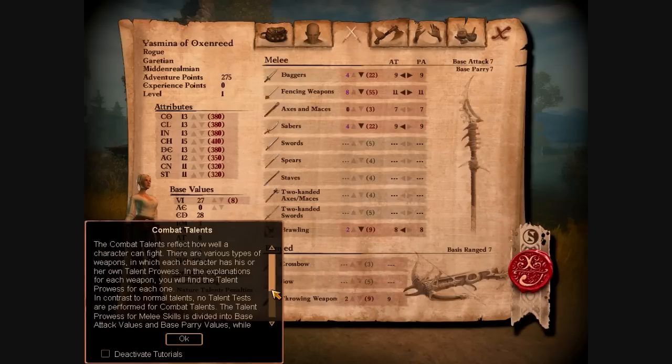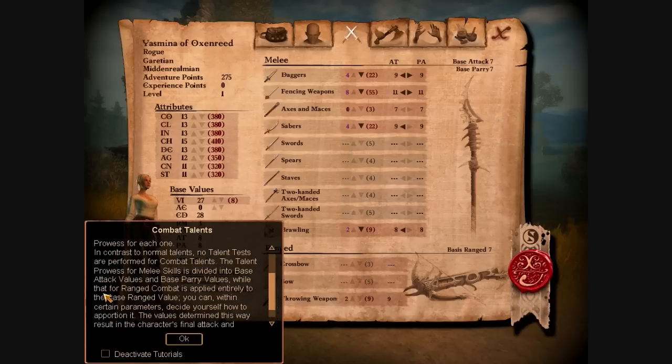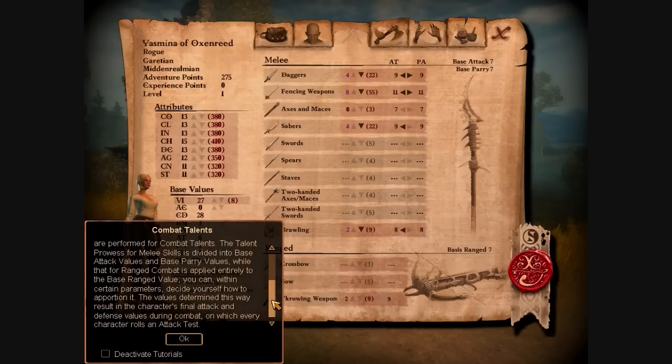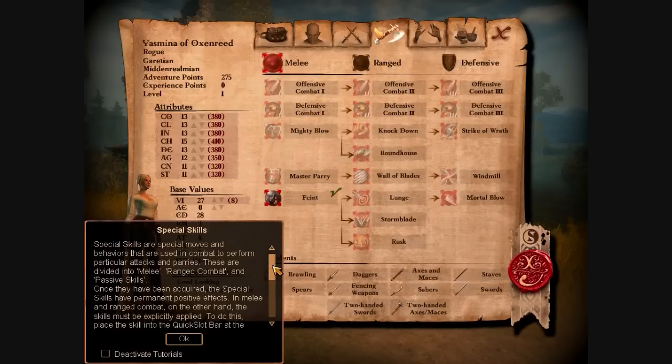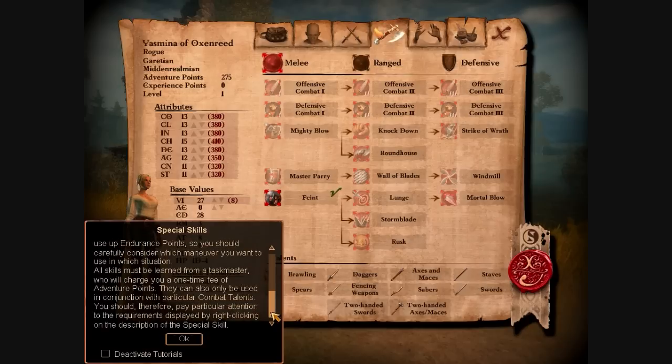Combat talents reflect how well the character can fight. There are various types of weapons, each with its own talent prowess. No talent tests are performed for combat talents. Combat skill is divided into base attack and base parry values, while ranged combat is applied entirely in the base ranged value. You can, within certain parameters, decide yourself how to apportion it. The values determined this way result in the character's final attack and defense values during combat. Special skills — this is not useful at all, just generic information.